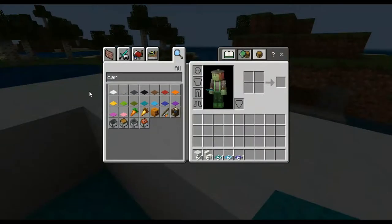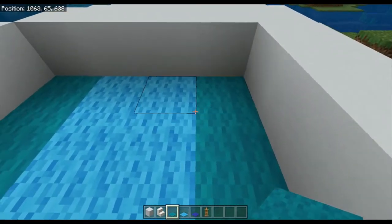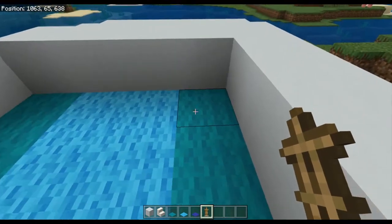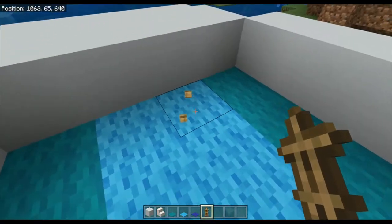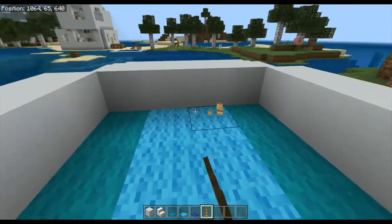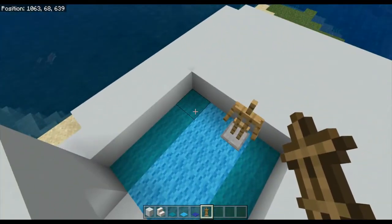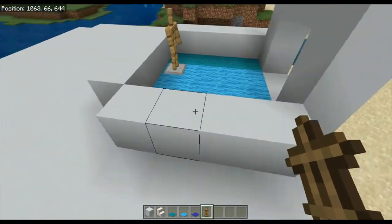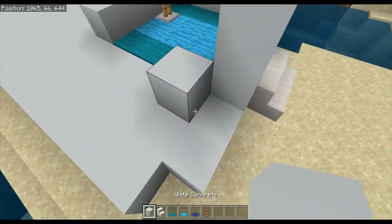Next you're going to want an armor stand. Search 'stand' and that will bring you to the armor stand. Most items can't be placed here or they fly up, but armor stands drop straight down when you click. Place it right here facing inward diagonally — or however you want; any formation works. Next you're going to want to break a block and set the exit path going like that, but fill in right there so you can break that and come across.